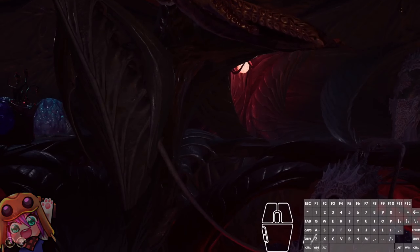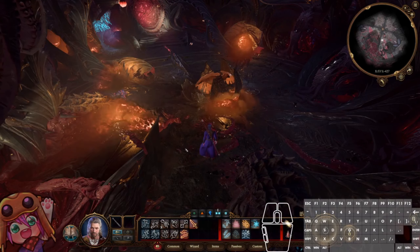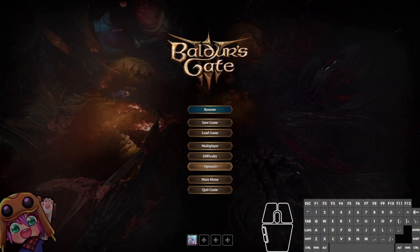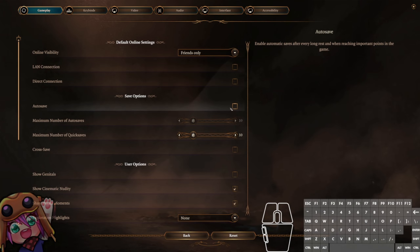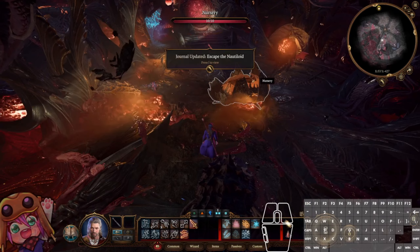It is valid to just quickload this cutscene in order to try again without having to recreate Gale. For that, you just go in here, turn off autosave from this point on, and then reload, and now you're good to go.